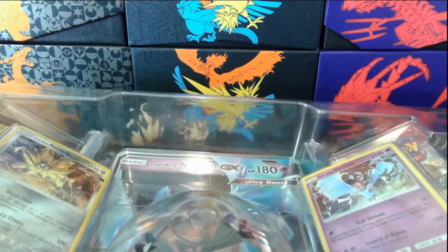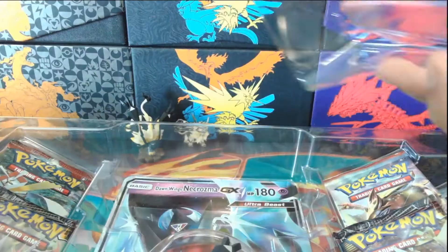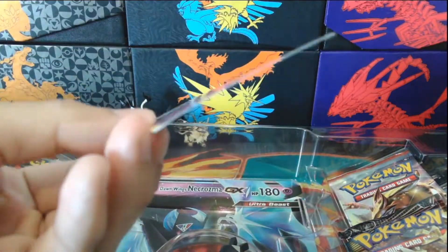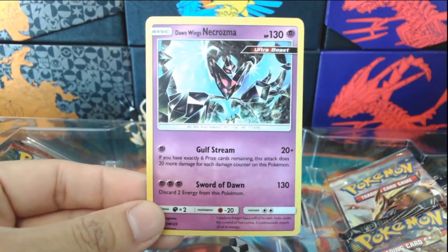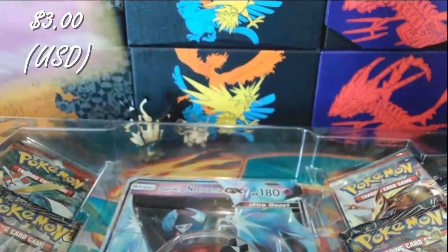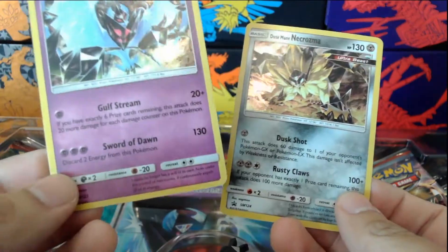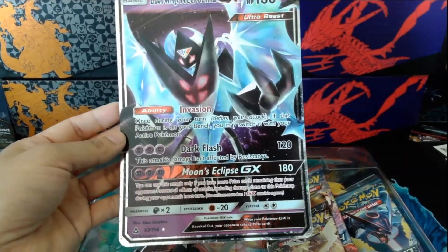Let's get a closer look at the goodies inside. Taking it up from the back — the little plastic in the back doesn't crease the card, but it's been sitting there for a while so you can see it's kind of bending. Same deal as the last video — we get the Dawn Wings Necrozma and the Dusk Mane Necrozma, so we get two promo cards, and then we also get another giant card: the Dawn Wings Necrozma GX.